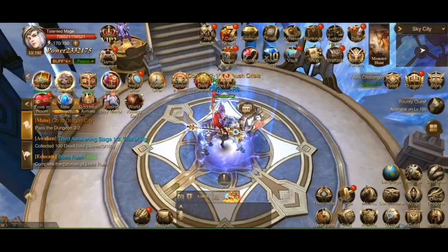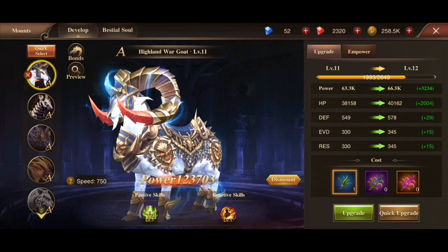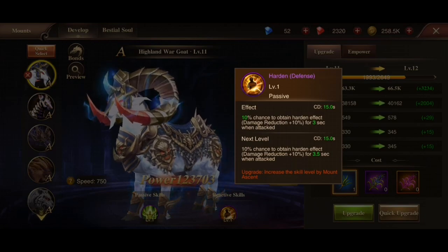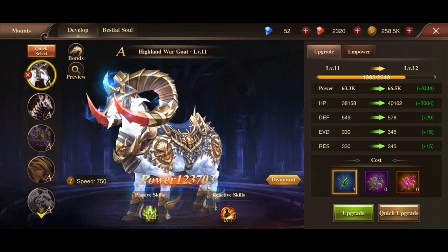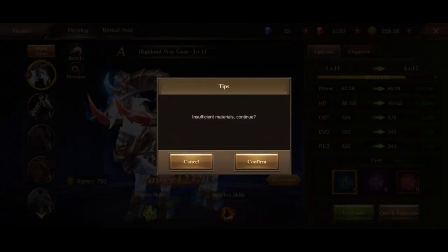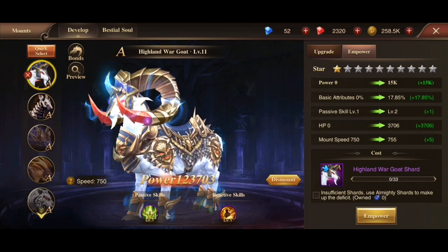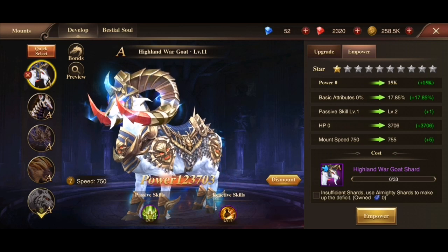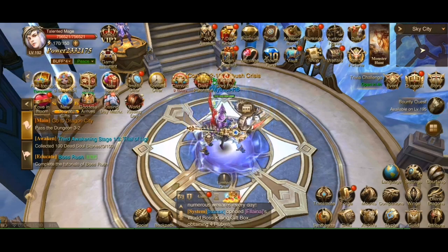We already touched on the wings subject slightly. Let's talk about mounts. Mounts are essentially yet another source of power for you, plus some bonus stuff like HP increase or all kinds of passive effects that might also come in very handy in combat. Power here comes from two things: simple upgrades or empowerment — but that depends on if you get enough shards. Shards can mostly be obtained from high-level dungeon runs, and you will get more of those as you progress in the game.